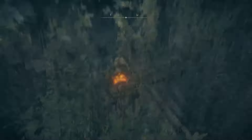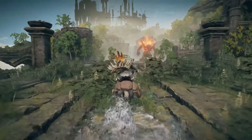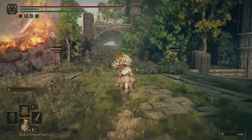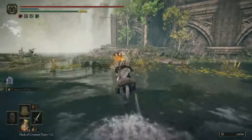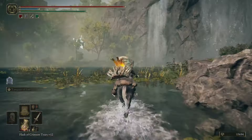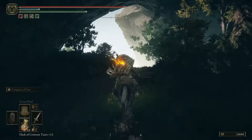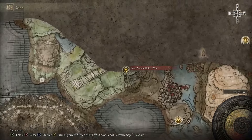Get on the mount again, drop down, go to the end of this bridge towards the right, and jump down. Go forward, and then go to your left. Continue going forward, and you'll reach the next Sight of Grace — the Rawa Ancient Ruins West Sight of Grace.